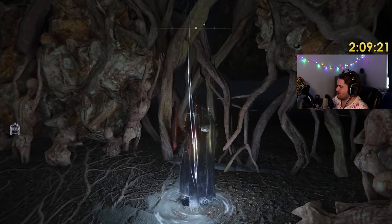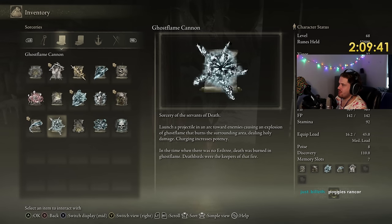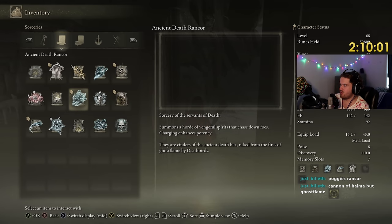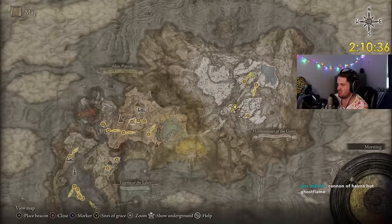There are some more Rancor spells. Ghost Flame Cannon launches a projectile in an arc towards enemies. Ghost Blight spreads out from the ground causing holy damage and building Deathblight on an enemy. Rancor Storm is probably just an even more juiced-up version of Ancient Death Rancor. Soul Steel rips an enemy soul from their body as a projectile — the enemy instantly becomes stunned when the soul is absorbed, and the caster becomes drained of all stamina for a few seconds and loses all remaining FP.